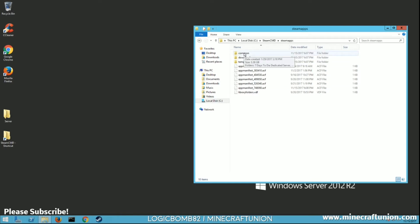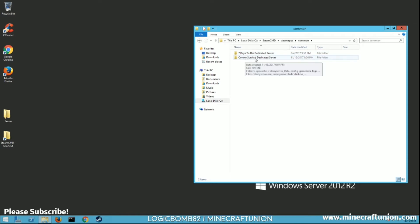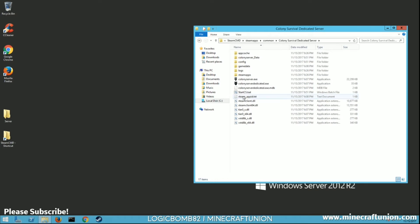Go back to your SteamApps folder, go to Common, and then you should see a folder that says Colony Survival Dedicated Server. Go into it and all these files are gonna be here. You're gonna have all of these except for the one I made, which is what you want to create next. Right-click somewhere in the folder and go to New.